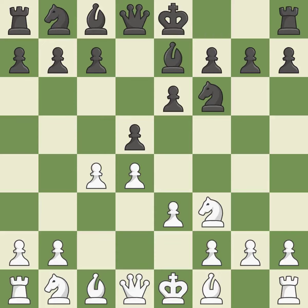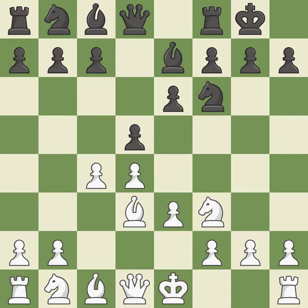By doing this, a bishop moves out of its beginning square and into the action, activating it. Castling gets the king to a safer square, out of the center of the board, while also developing a rook. Castling kingside tends to be safer because the king is further from the center.